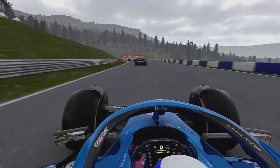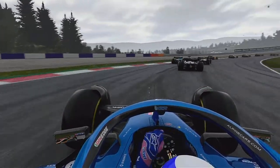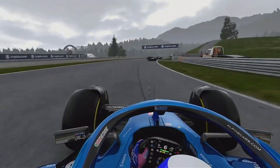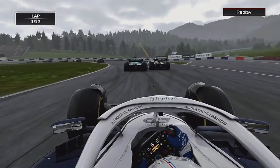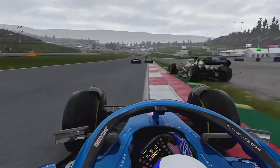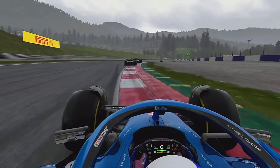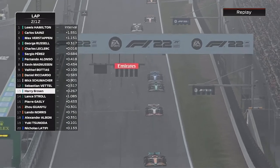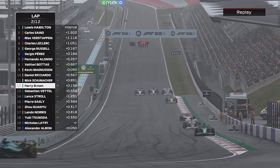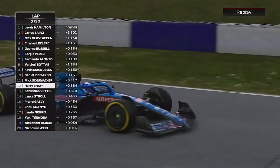Lance Stroll is ahead of us and we send it down the inside off Stroll. He hits the AlphaTauri and we do get the McLaren as well. Here is Pierre Gasly — the trust leader ahead — and Gasly oversteers into the gravel. We nearly make contact with him but we do get that position, and now we're on the back of Sebastian Vettel as we send it to the inside at turn 1.